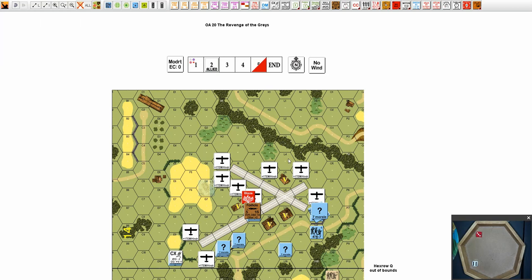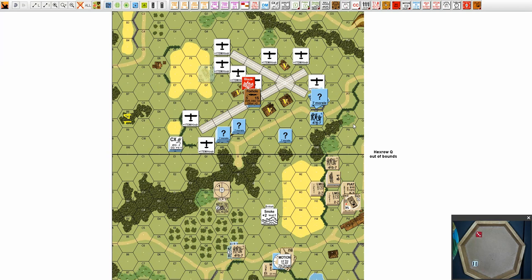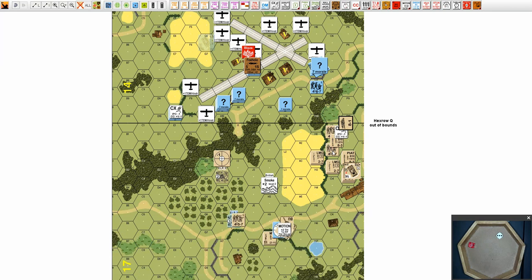Welcome back! We are up for the second ally play turn for OA20, The Revenge of the Greys. We start out with Wind Change — we have no Wind Change. And in the Rally Phase, the British might want to deploy, and they will try that over here. And that is good.